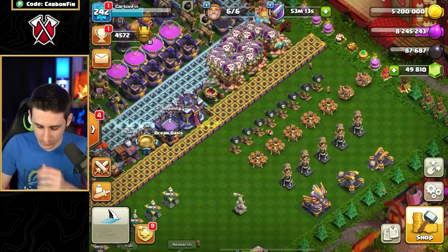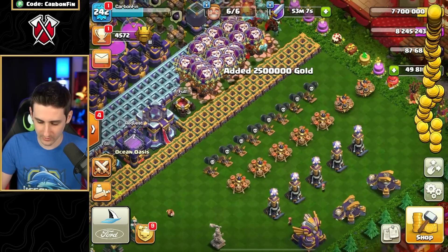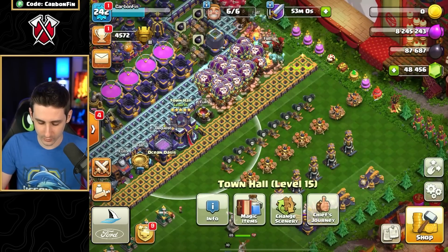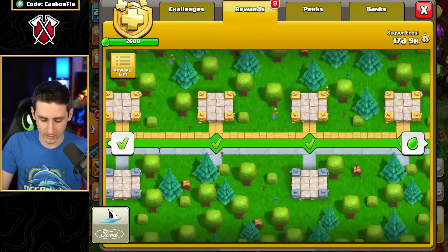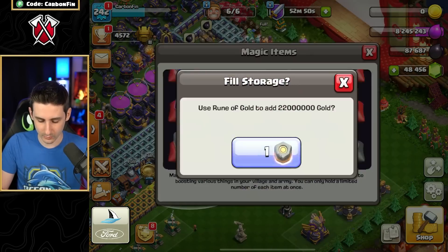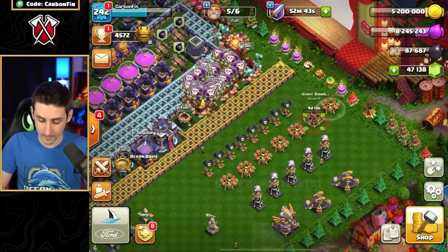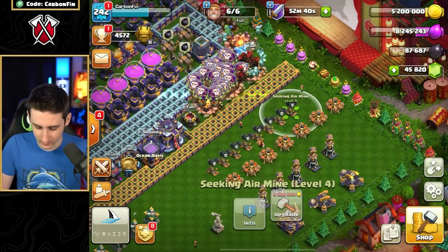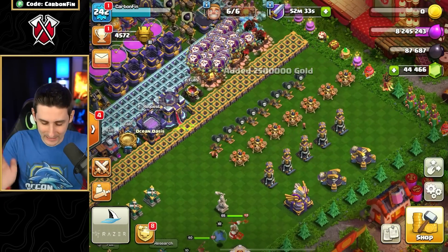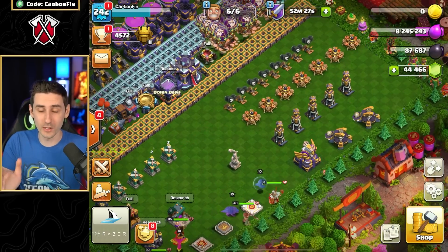Now we're at 5.2 million. I've got one more Rune of Gold in the Gold Pass rewards — let's use it. Rune of Gold, bam. Now let's upgrade more defenses and finish them off. We have one more Seeking Air Mine — finish it. Seeking Air Mines are done, Giant Bombs are done, Teslas are done, Eagle done, Scattershots done — and we still have 44,000 gems left.